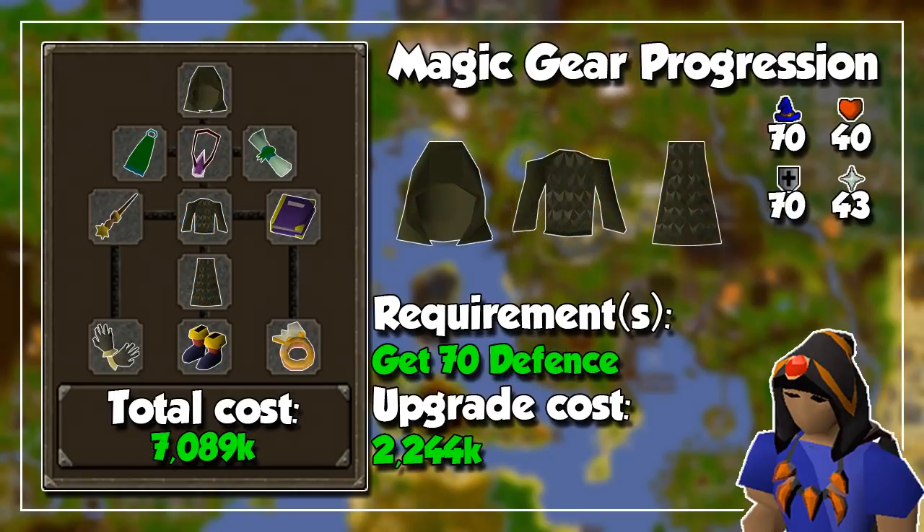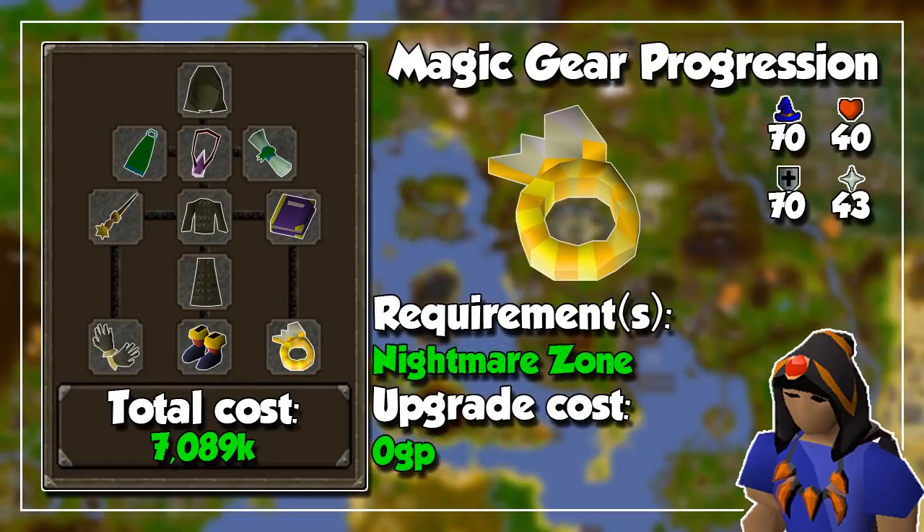You are also going to train defense up to level 70 to unlock Ahrims Robes, which are pretty much second best in slot, so get them as soon as you can. We are then going to camp Nightmare Zone for a few hours to imbue the Seer's Ring and double its offensive stats.